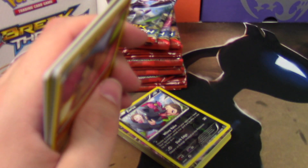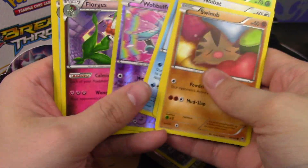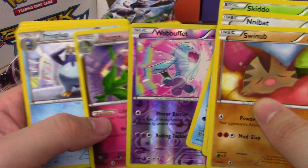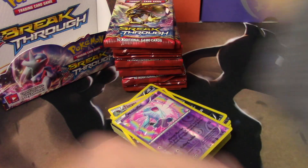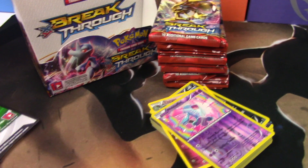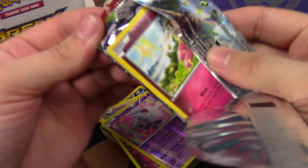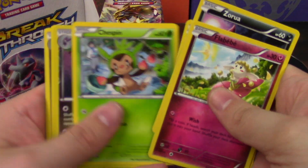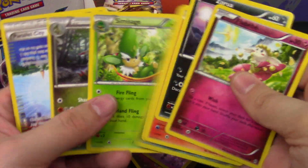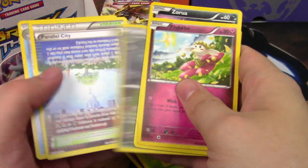Go ahead and let's do another code — Fates Collide this time. Wobbuffet and a Florgès. Sorry if I've been off camera, it's a weird new angle, weird new setup, trying to get used to things — it's a big adjustment. Simisage and a Noivern, so that's two rares in that pack. Pretty good.